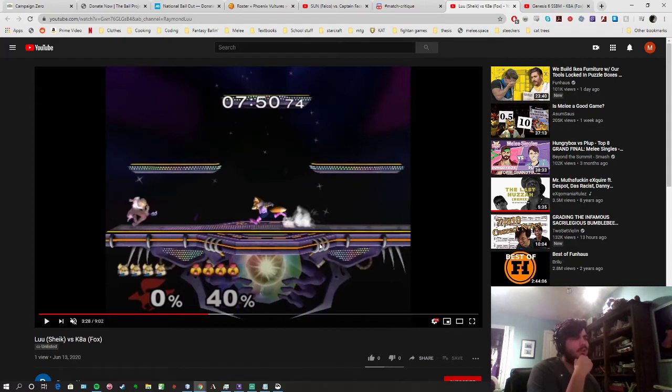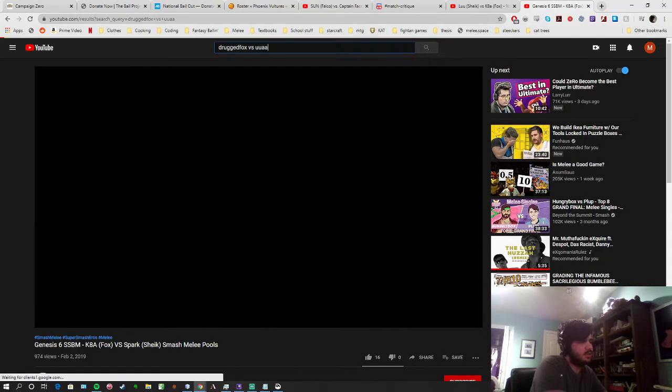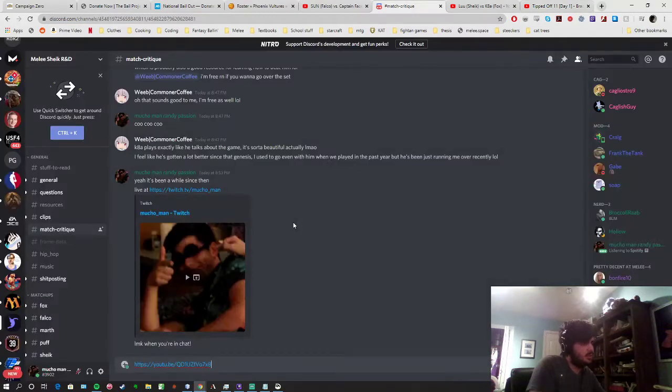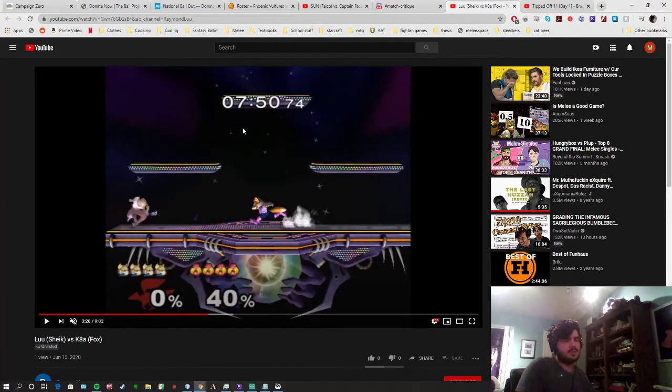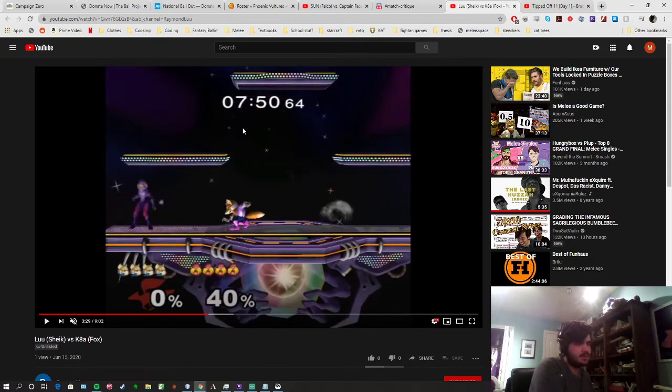There's a really good set of Drugbox vs. Fox that I'm going to link — game one of that set is a fantastic example of how to handle Fox's aerial range. If you look at what Drugbox does in the set, whenever he gets to this range, he's always wavedashing back, or setting up a short hop back aerial, or going to the platform, or dash dancing — as much as possible trying to respect this range, avoid going into it, and just playing around it.